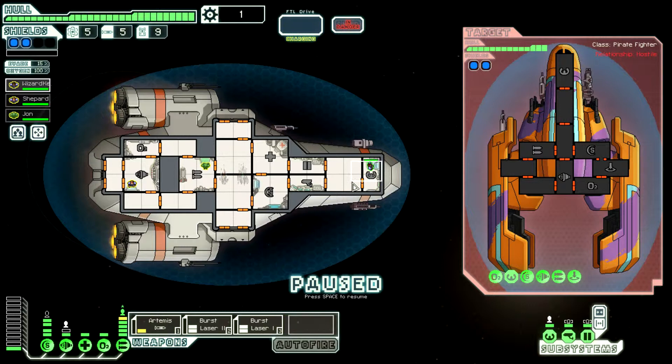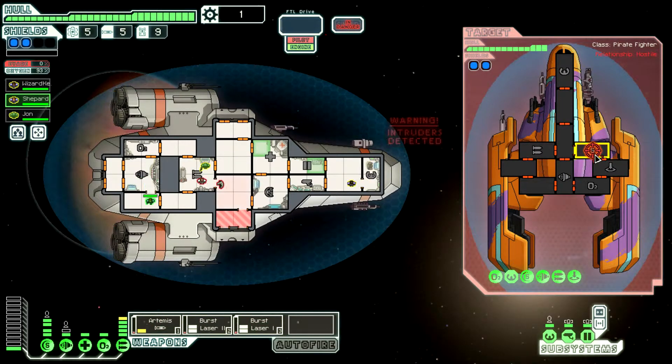Intruders on board — of course. Looks like there's going to be two intruders. Let's lock and open doors to manage positioning. Get our crew repositioned — you go there, you come up here. Let's get our lasers and missiles going.